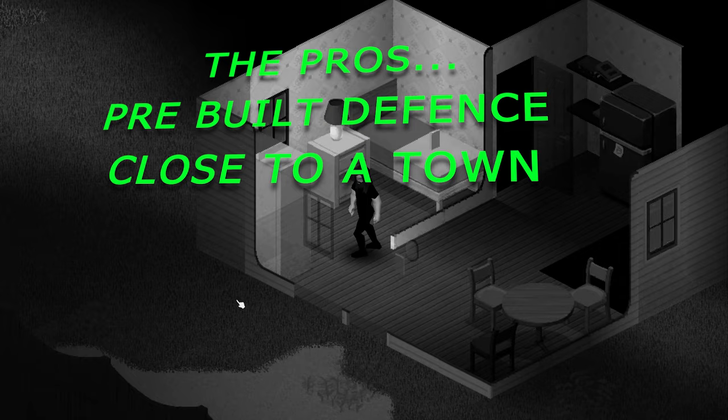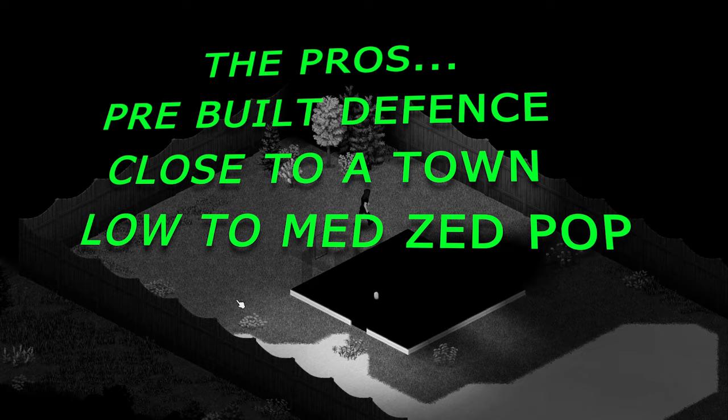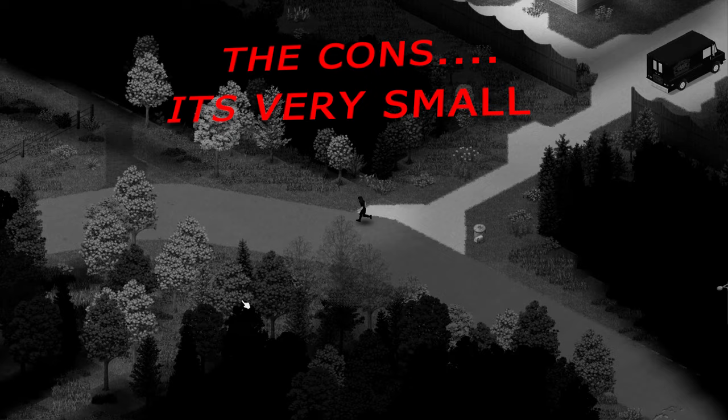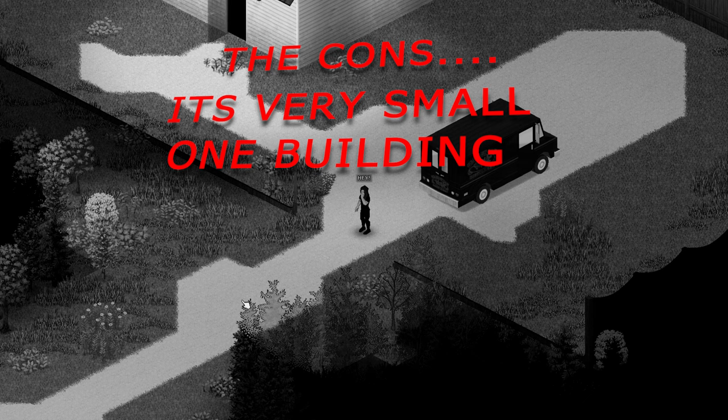It also has a low to medium zombie population, as this is on the edge of a town, so you'll probably have to deal with some of the locals. It is also very close to a forest, so you'll have plenty of wood to keep your defenses up. Now for the cons: it's very small, so there isn't very much room to have a mega base here, but it will do nicely for a starter base. It also only has one building with no upstairs, so be careful bringing those hordes home with you.